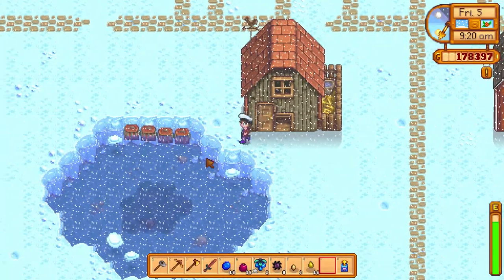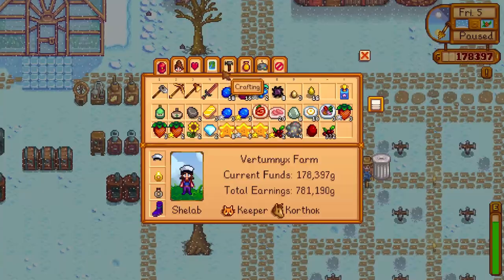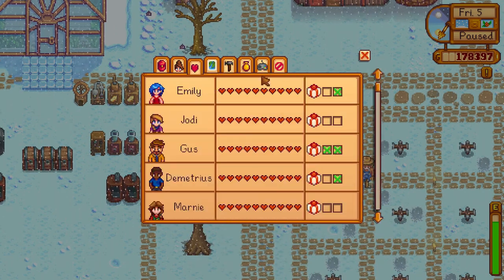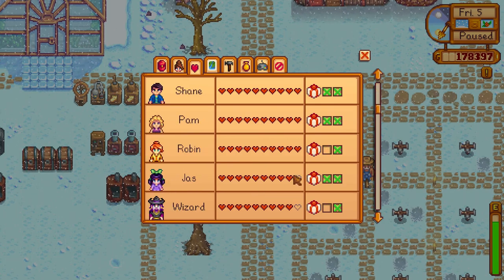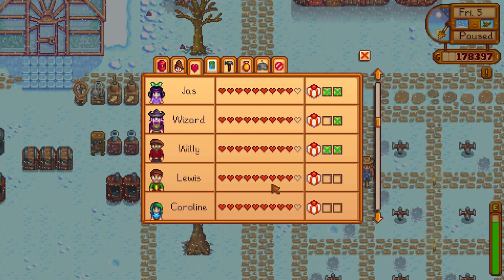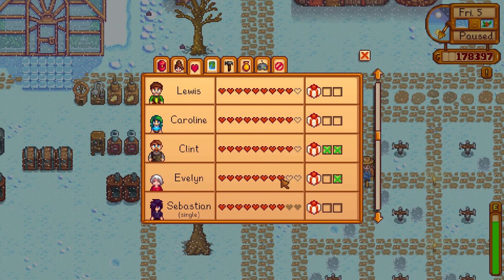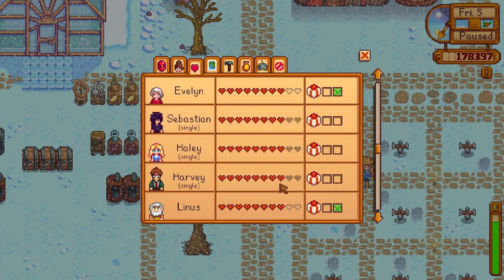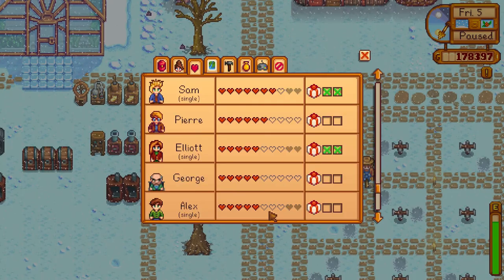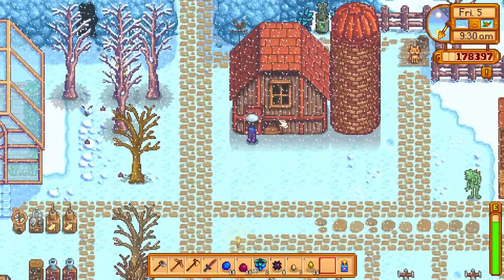Watch — I'll go into the rabbit pen and drop a rabbit foot now just because I don't need one anymore. Let's have a quick look at gifts and see if there's anybody we can give some gifts to. Most of these guys I don't need to give anything to. Jas — I've given the wizard. I need to give a gift to Lewis and Caroline. Blueberries I've just picked up would be good for Lewis. Caroline needs a flower. Clint I've given presents to. Evelyn — if I can find a tulip that would be good.